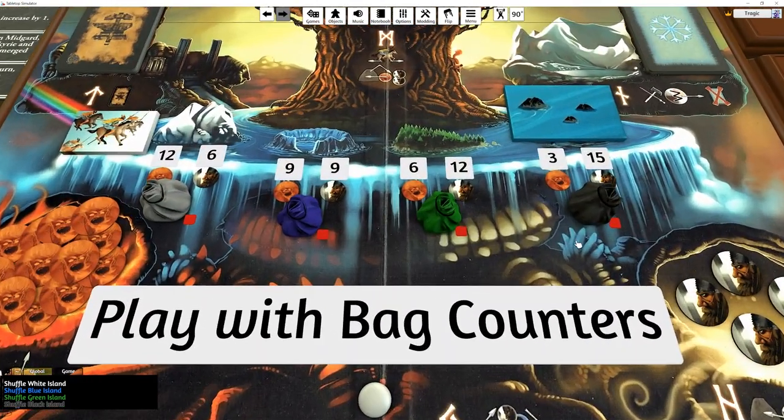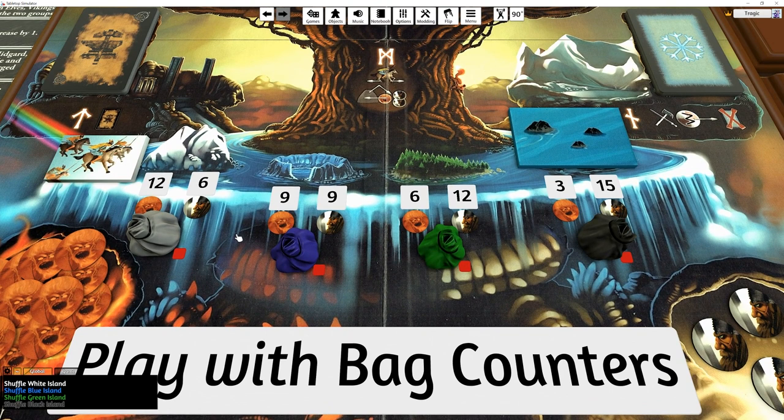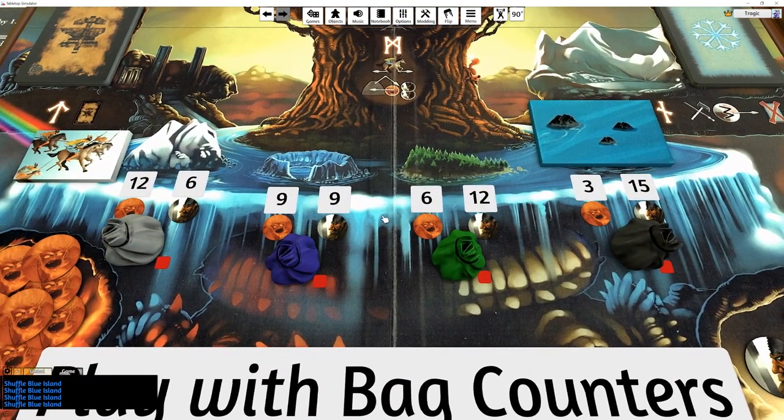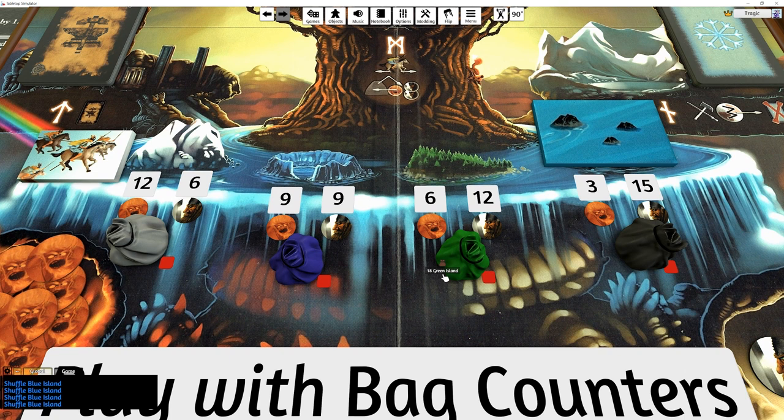This game uses a bag system where inside the bag there are good draws and bad draws - you have Vikings in the bag or you have fire giants. If you draw three cards and get all giants, that was a dead draw, that was terrible. A big part of this game is stacking these bags to get better draw odds by pulling giants out and placing them down here.